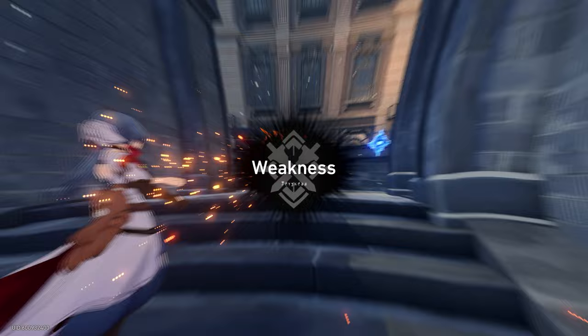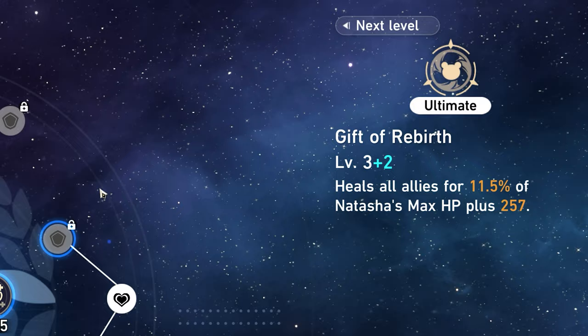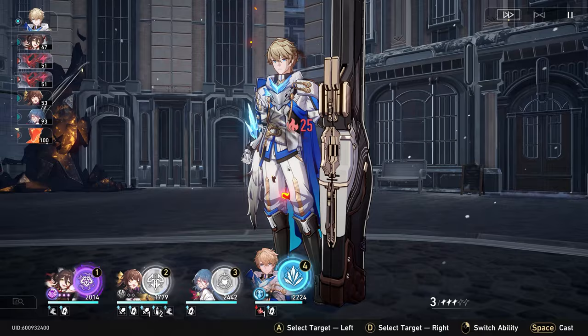This is obviously going to scale with your talent level — mine is a little higher because I got some Eidolons for her. The ultimate is a big AoE heal that heals all allies for 11.5% of Natasha's max HP. These skills are both very good in multiple different circumstances.